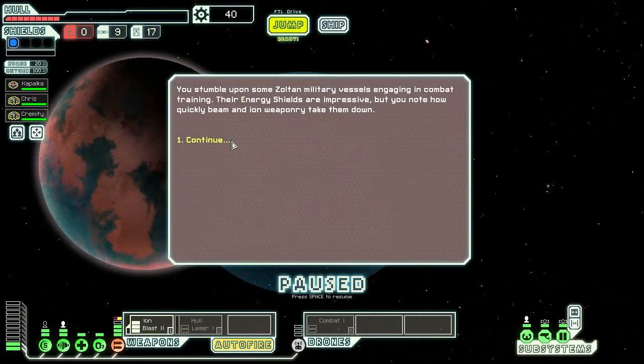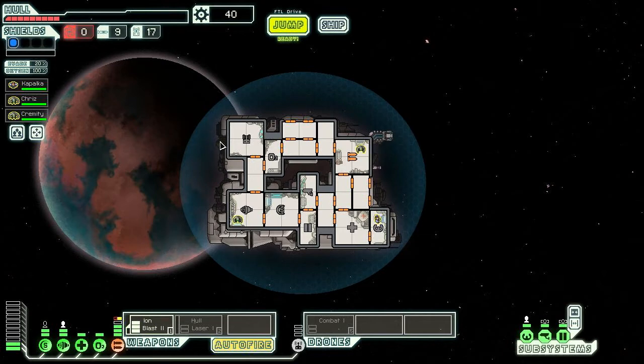We stumble upon some Zoltan military vessels doing combat training. Their energy shields are impressive, but we note how quickly beam and ion technology takes them down. Fortunately, I've got ion technology.